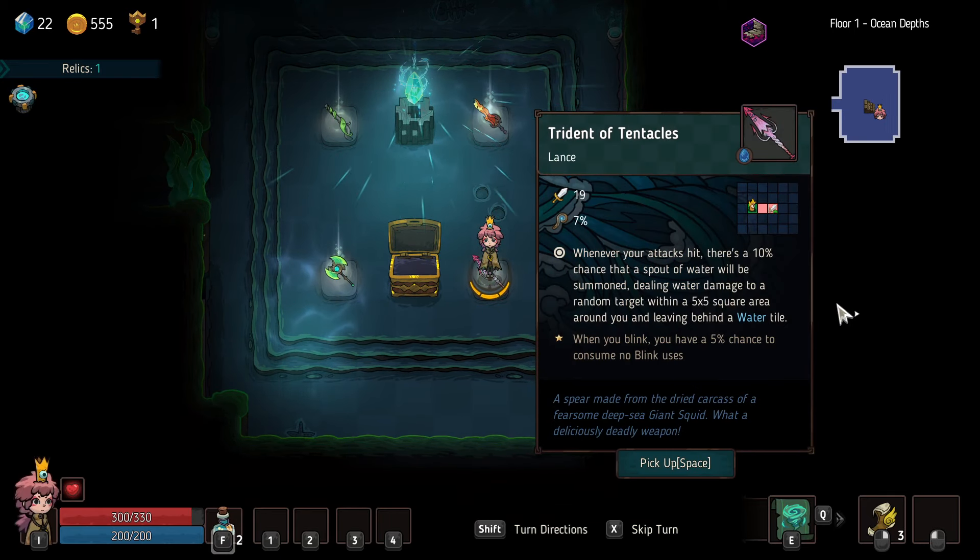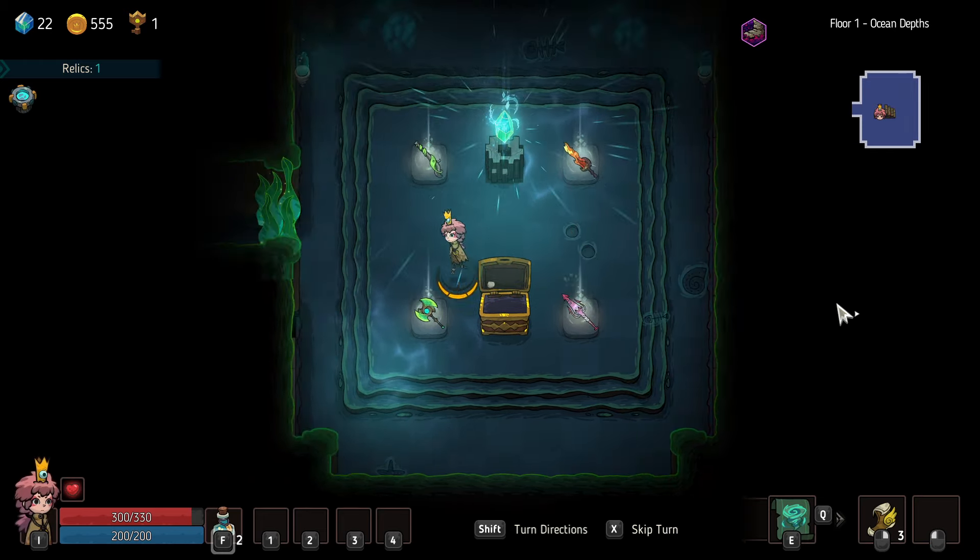Whenever your attacks hit, 10% chance a spout of water will be summoned, doing water damage in a 5x5 square area around you and leaving behind a water tile. When you blink, you have a 5% chance to consume no blinks. It's alright — the water gives us more physical damage on the bad guys. That's not terrible.